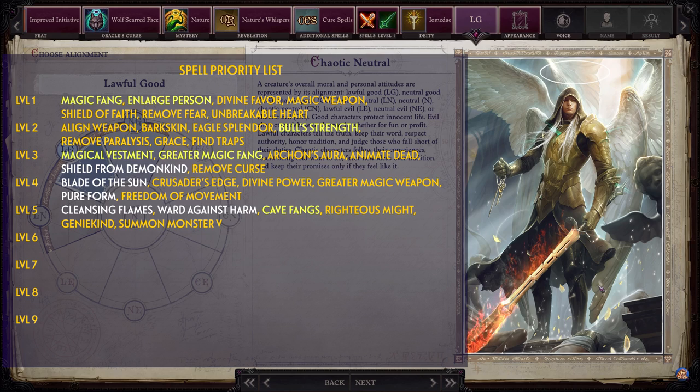Level 5 spells: Cleansing Flames, Ward Against Harm, Cave Fangs, Righteous Might, Genie Kind, and Summon Monster 5. Level 6 spells: Bolt of Justice, Aegis of the Faithful, Ward Against Harm Communal, Eagle Soul, Heal, and Dispel Magic.